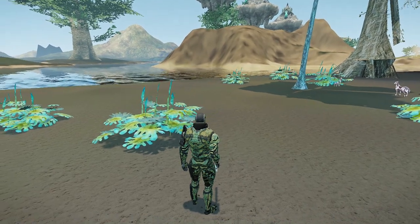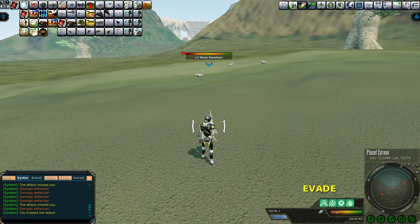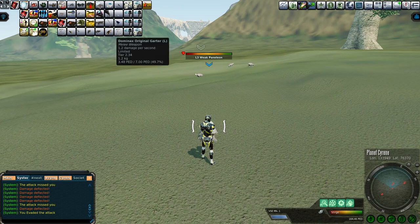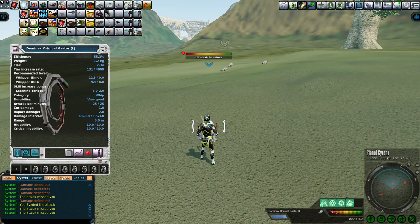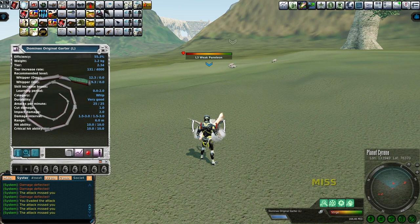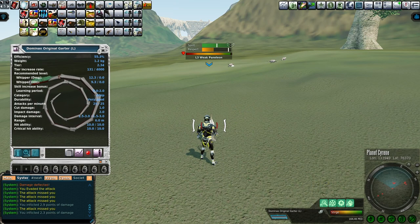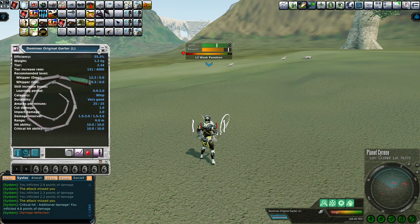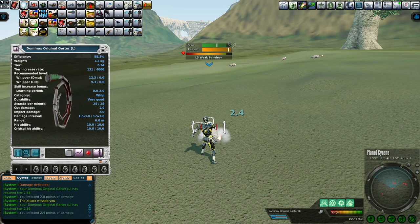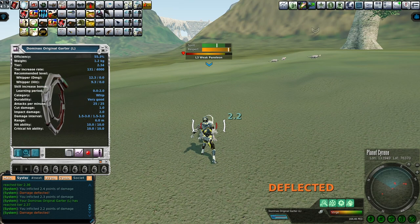That's a couple PEC less than the one on Toulon, but it's still a pretty cool reward. Before I show you all of the loot I gathered from those, I'm going to show you what happened — I actually sweated a weak Penelion, scanned him, and now I'm going to tame him. Using the Dominic's original garter to start, to show you that you can actually tame Penelions with this, but it's even better to use the Dominic's original moccasin because it just speeds up the process incredibly well.